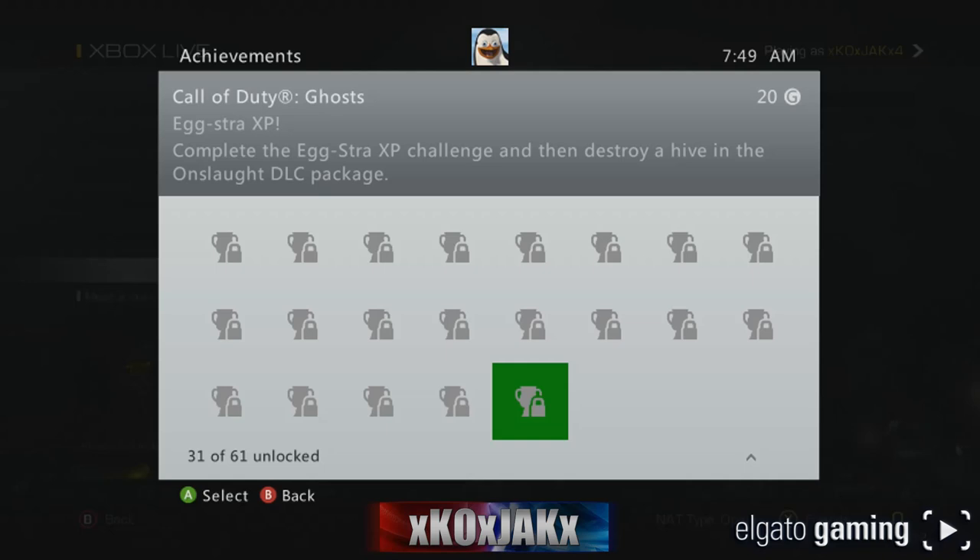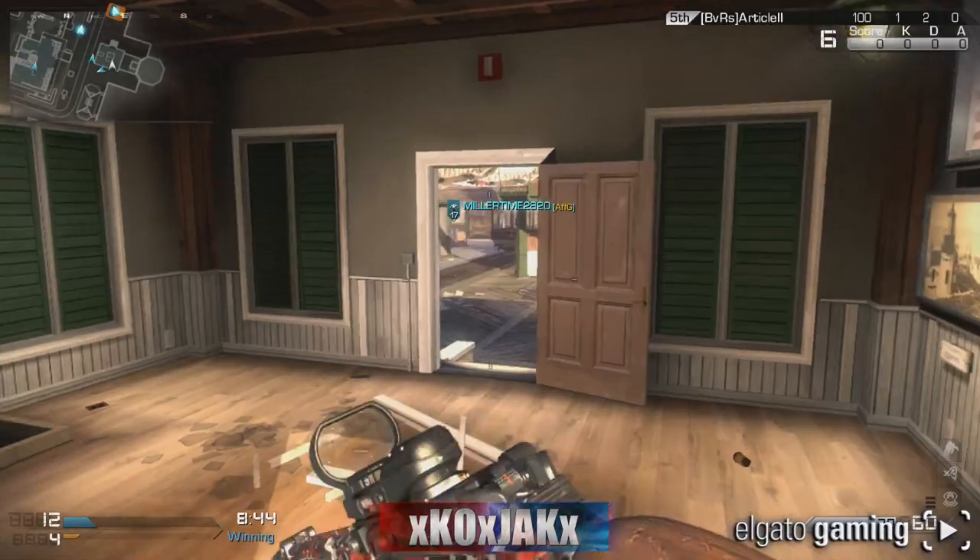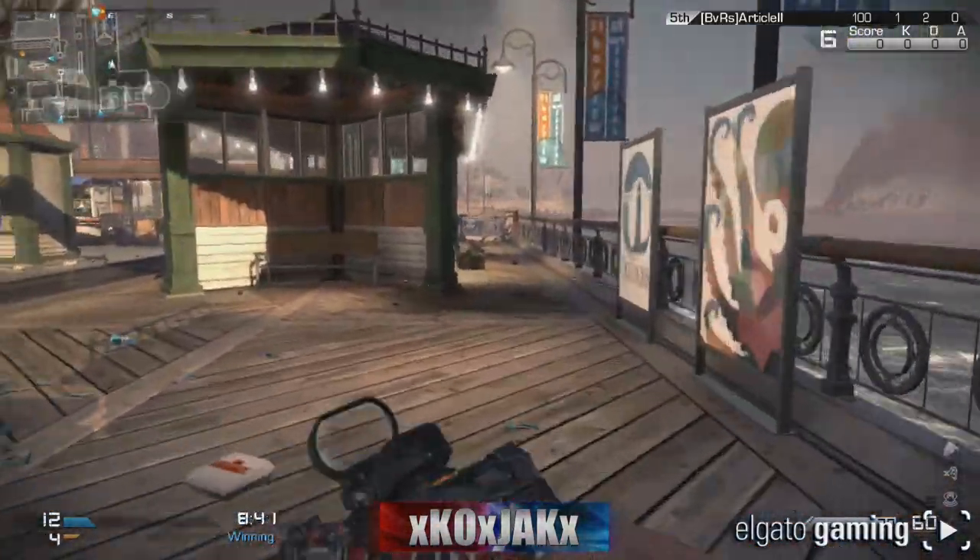Extra XP - the first part is to complete the Extra XP challenge. Each map has a hive and you have to shoot each hive, and it'll bring up a little message saying that you got it. Let's look at the first one here on Bayview.